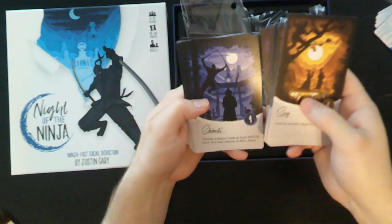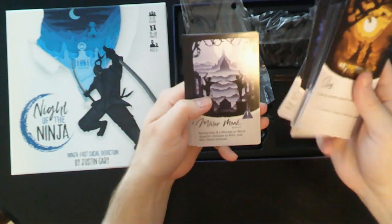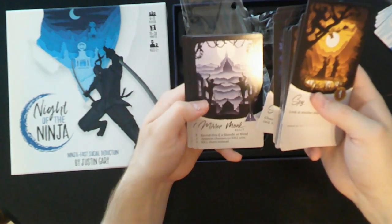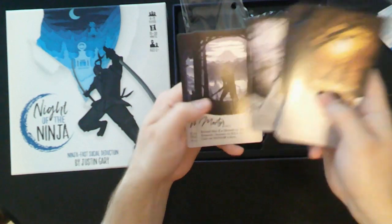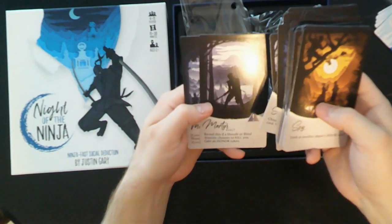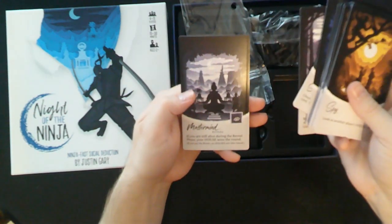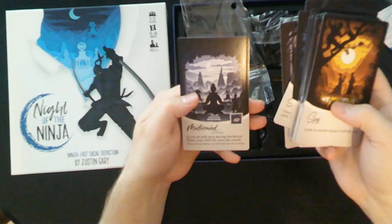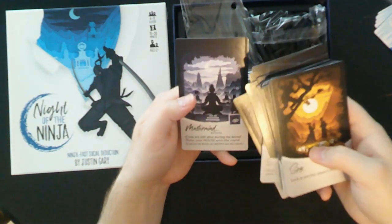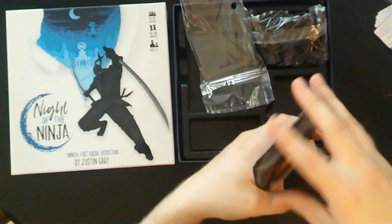Shinobi: choose a player, look at their house card; you may choose to kill them. Mere Monk — react: reveal this if a Shinobi or Blind Assassin chooses to kill you; kill them instead. Martyr — react: reveal this if a Shinobi or Blind Assassin chooses to kill you; gain an honor token. Mastermind: if you are still alive during the reveal phase, your house wins the round. And if you are the Ronin, no houses win this round — that's the purple one.